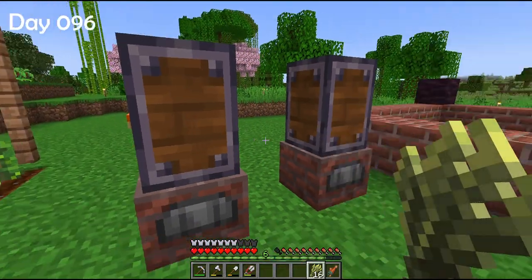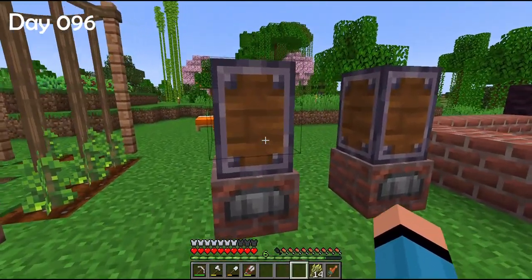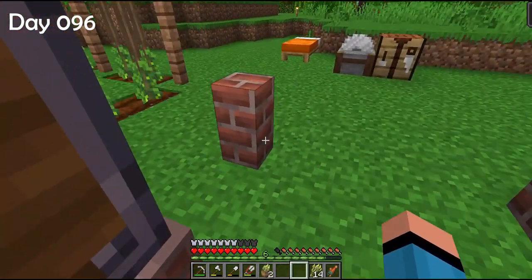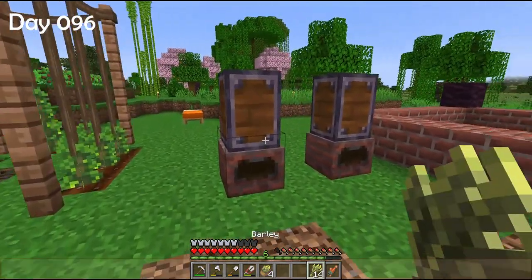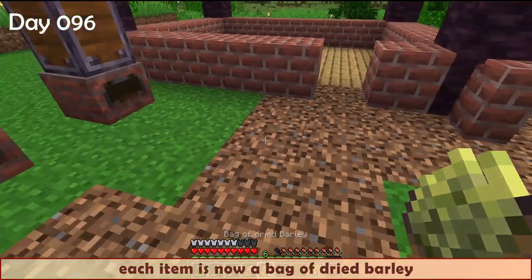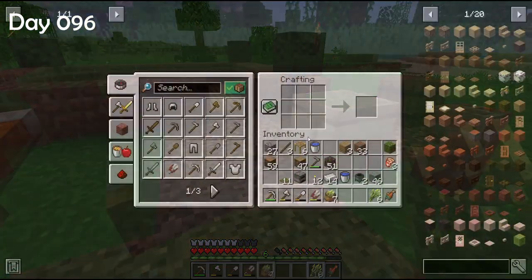This is how the silos work — you fill them with barley, wheat or corn by simply clicking. Each module stores just one item, which is why I put four of them. Each one is doubled and you can stack them even higher. They don't need much time and each item becomes a bag of dried barley. I can place a bag right here — this item is not just decorative, as you will see.